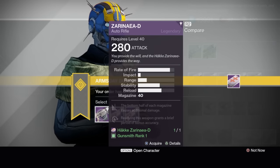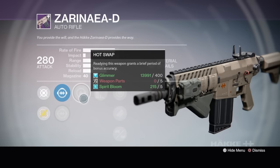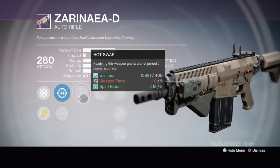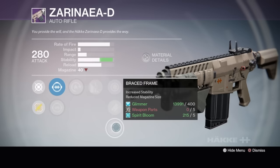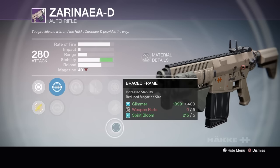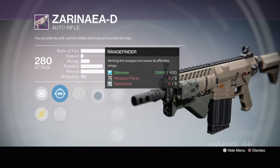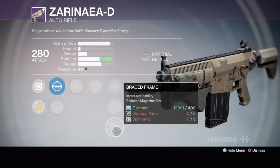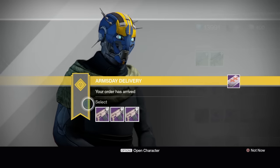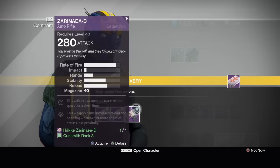Next up, Zarinea D. This one is like a 'for the people, for the people, up for anything' — dropping some House of Wolves names there. Hot Swap — brief period of bonus accuracy when you ready it. Glass Half Full, Snapshot, Fitted Stock, Small Bore. I like Brace Frame and I like Glass Half Full. I have not tried auto rifles in the Crucible this week since the patch dropped. Hot Swap, Rangefinder, Snapshot, Hand-Loaded, Brace Frame — let me take another look.